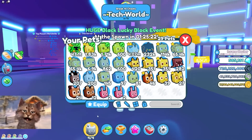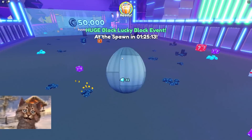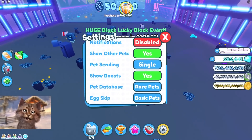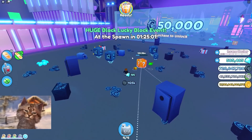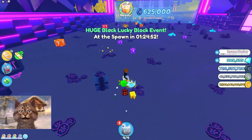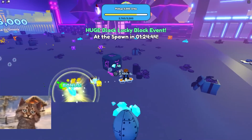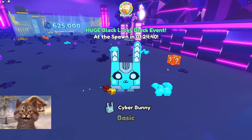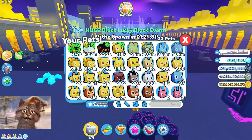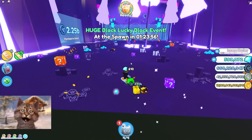We gotta actively look for stuff and break blocks — actively look for new lucky blocks, and hopefully we get lucky. Come on, we gotta get this mythical one. We're gonna put the sending on all. Let's see how far we can make it — this is 50k. Let's find a rainbow lucky block — ooh, red ones! Let's go for all the red and orange ones. Got a cyborg bunny!